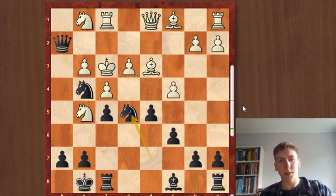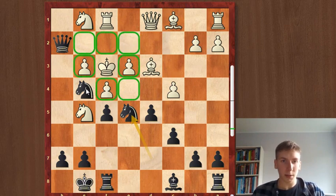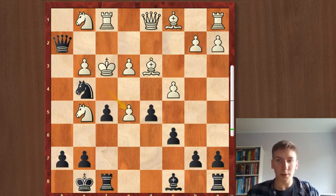Black sacrifices another knight with check. There's no move for the king — the king is surrounded by his own pawns, the queen cuts off this line, and the knights are protected. The king is in a very bad spot, so the knight has to be taken; there is no other move.